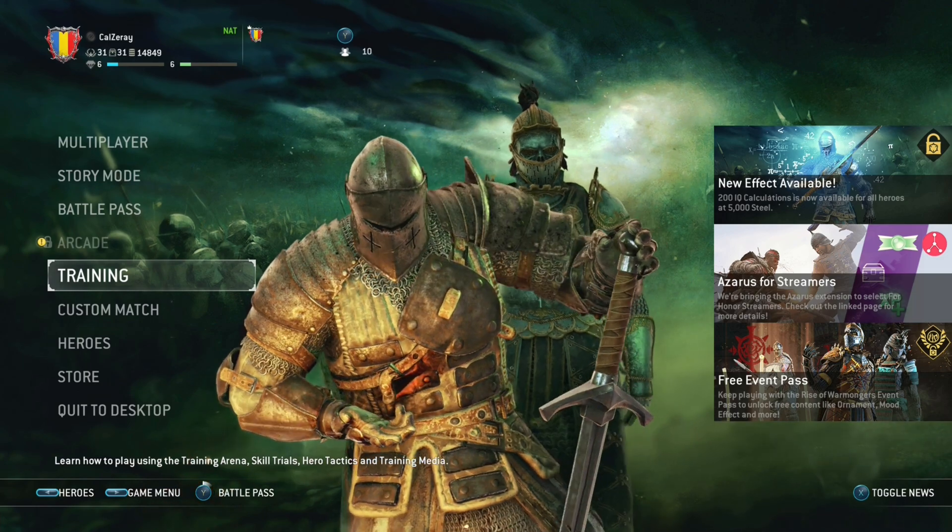Assassin heroes can earn renown by fighting in one-versus-one duels, by killing other enemy heroes, and by getting killstreaks. The Heavy class can unlock more renown by assisting, reviving, or saving other heroes, and by defending objectives. Hybrid classes are a little bit different — they don't earn more or less renown based on specific activities, but rather their renown is balanced across activities, meaning that you can do any number of activities and you're gonna get the same amount of renown.